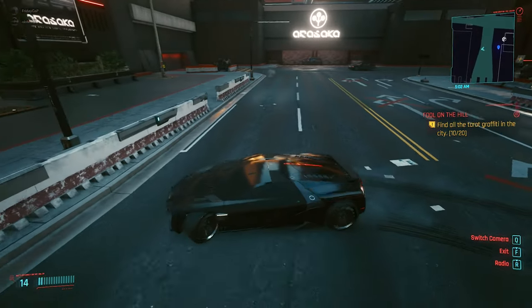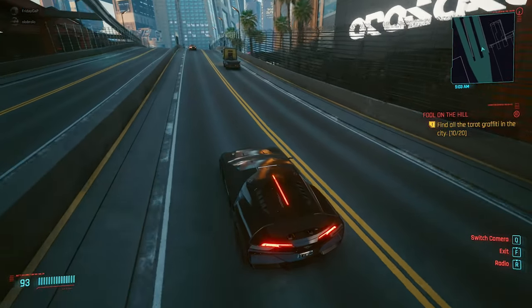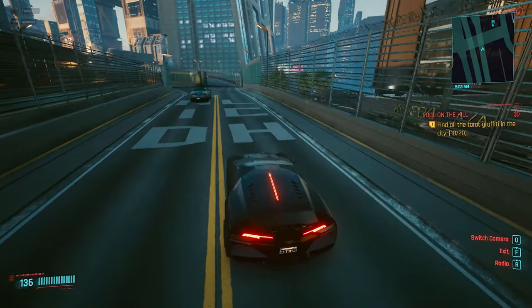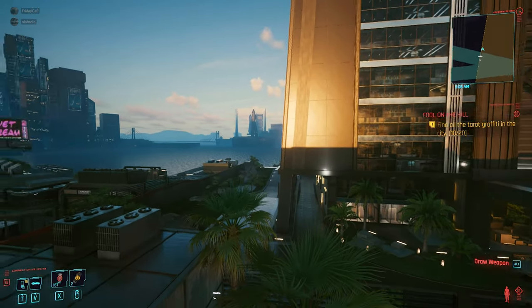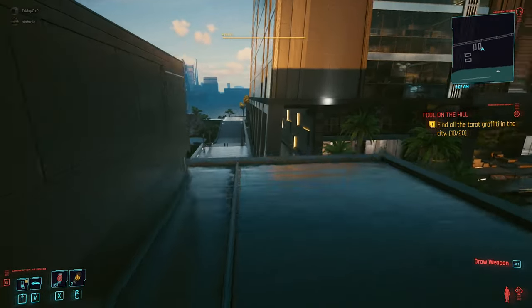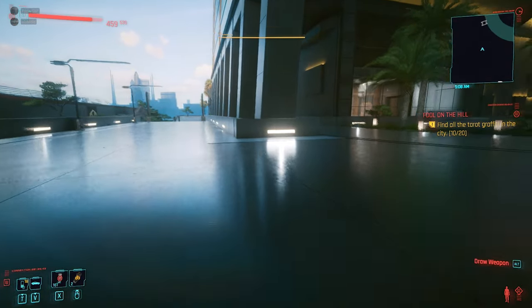It doesn't matter which car you have — you can use the normal car from your main story journey. Just drive down the main road until you get to the fences without wires on top, and you can double jump over them. You can swim around, but it's not necessary. The double jump from here is the fastest way and you will need your double jump later on as well.